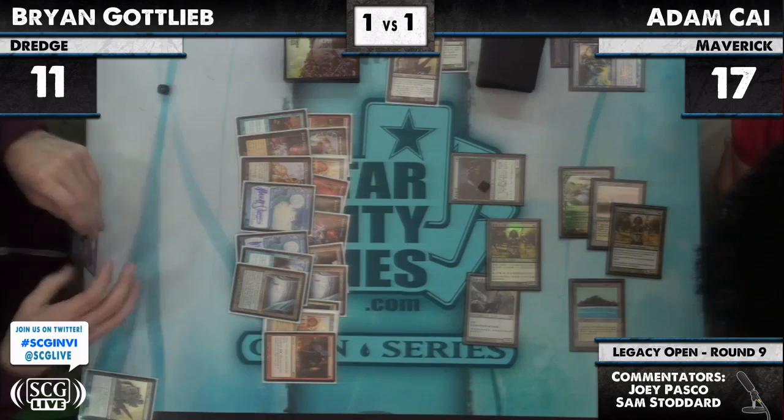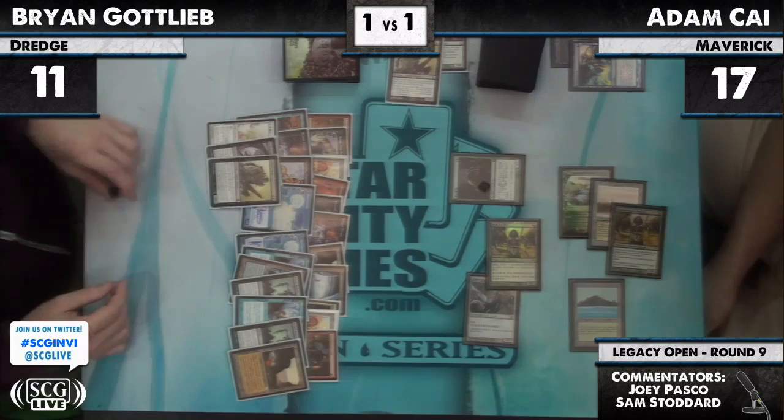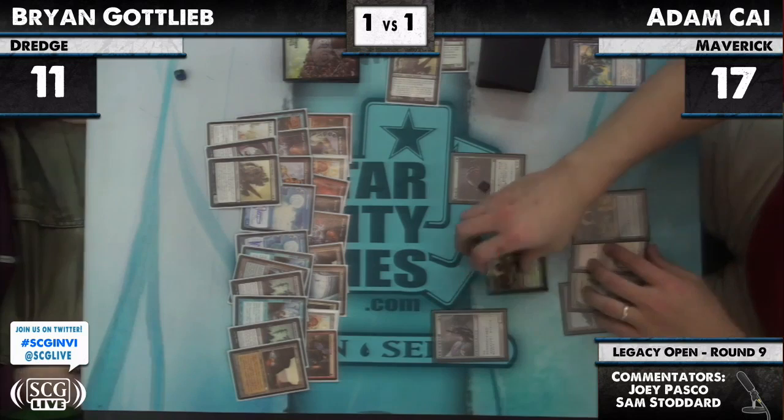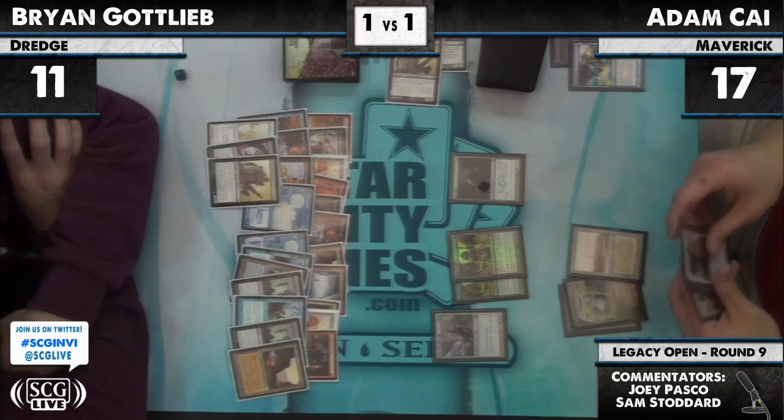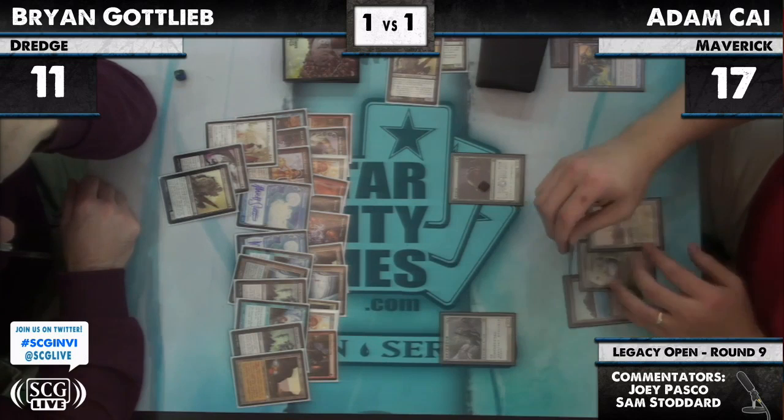He's actually using Cephalid Coliseum — two mana floating. He draws two and discards three. Only hits one dredger. That's an Elesh Norn. He just needed the perfect cards there and he didn't get them. Adam's going to be able to surgically extract without Surgical Extraction — precisely extract. He says get these two Dredgers. Get out those two.